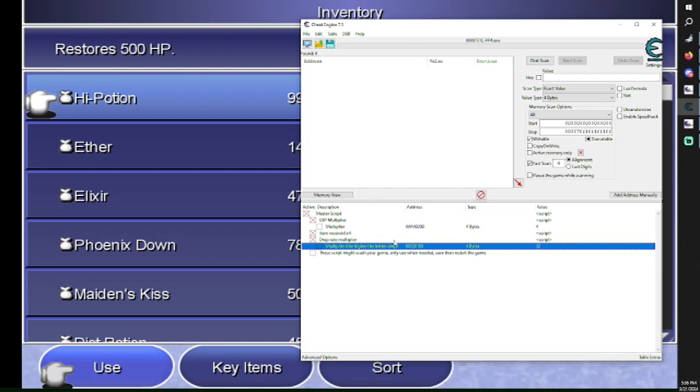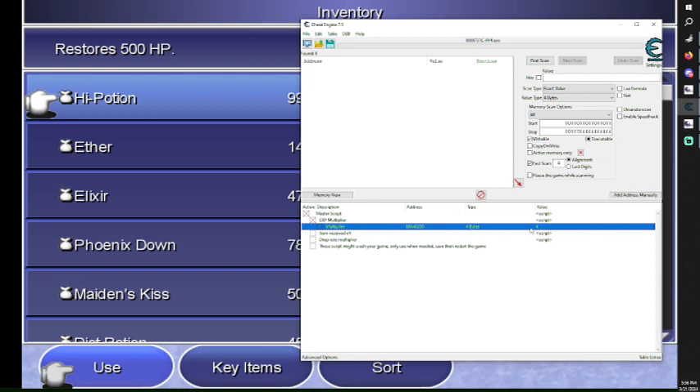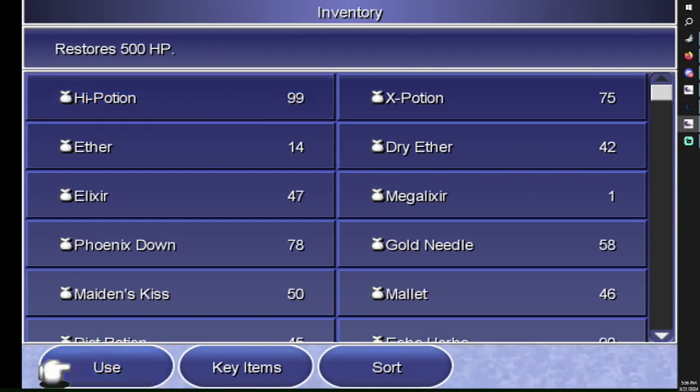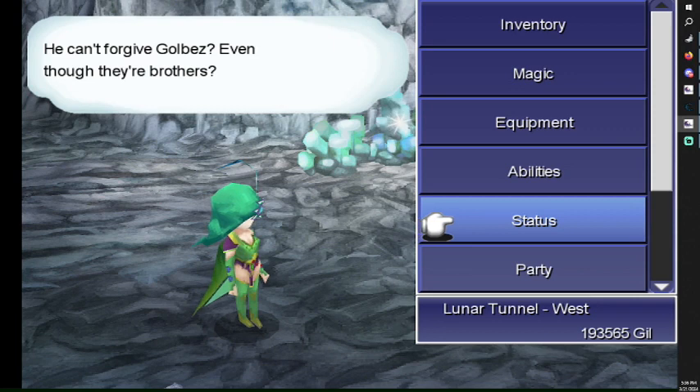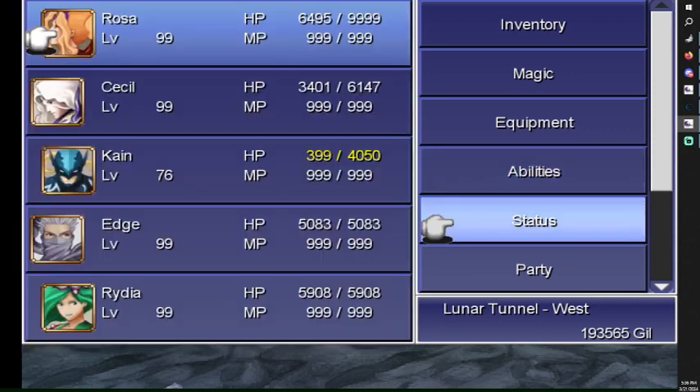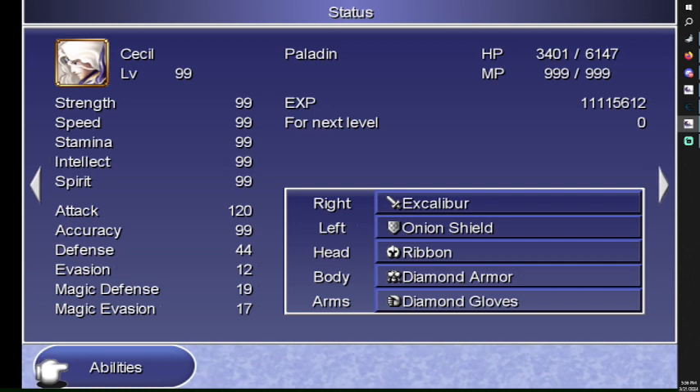For the experience multiplier — some people said it's not working because they didn't see the experience number going up at the end of the fight. This does not work on the experience number shown at the end of the fight. That would take too much time to search for that memory part. What I'm doing instead is using the experience status.